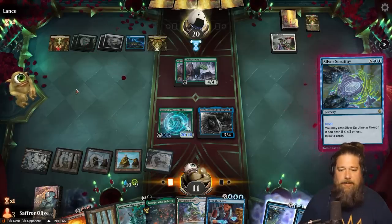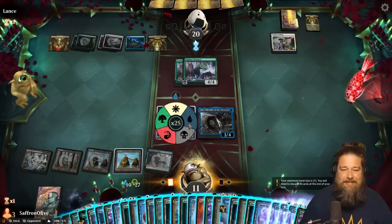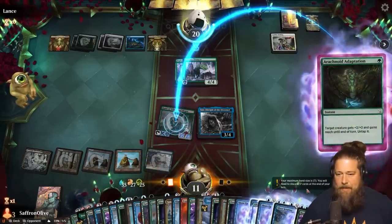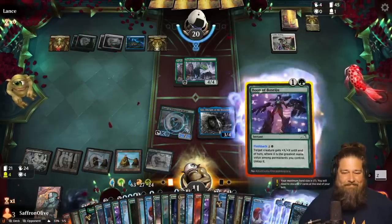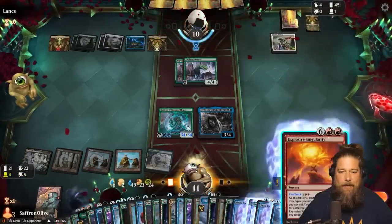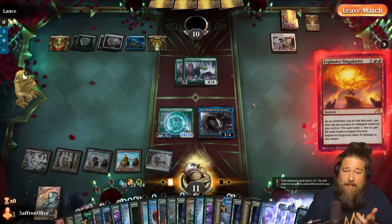We'll Silver Scrutiny and draw 20. At this point it doesn't really matter because we have so much card draw. Let's tap this three-drop for 20 mana and untap it. At some point I think we should just kill him — our opponent is salty-roping over there. Let's be a little respectful. Explosive Singularity — uncounterable — and some Rice Salt. Explosive Singularity again, and opponent scoops it up. They did not want to let us get in that last ten damage. Over 100 mana — a little slow, but we got there.